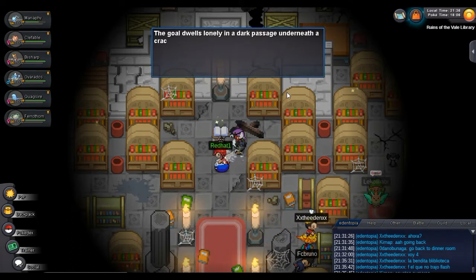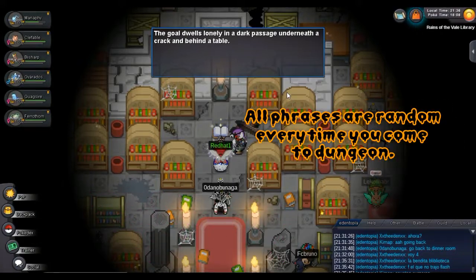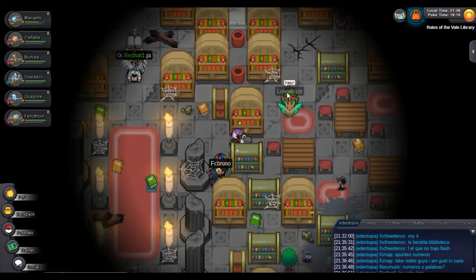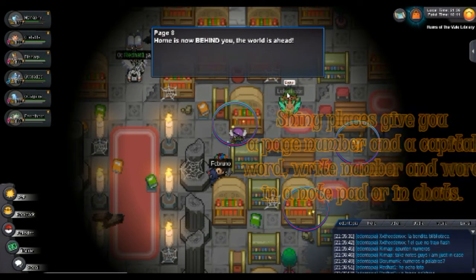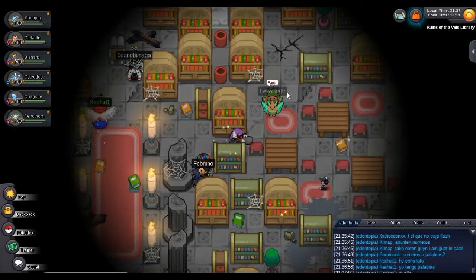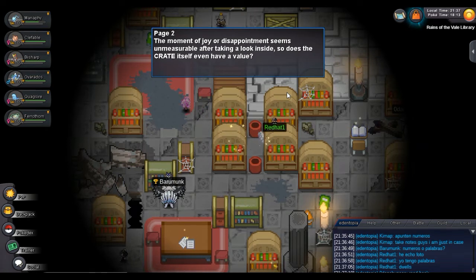In this part there are Pokémons, so when you go down the stairs, move one step to the left or right to avoid being caught by a Haunter. You see this book? This book tells you a passage — this passage is a code which you have to be careful with. The shiny dust spots give you a page number and a phrase. That phrase contains a word in capital letters, like 'page 8 BEHIND,' so take notes to remember all these pages and words.